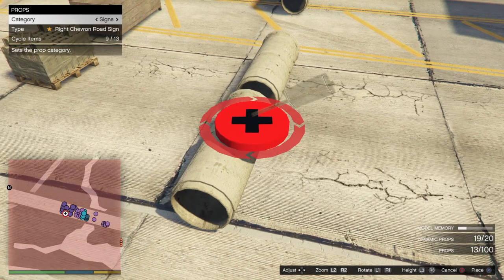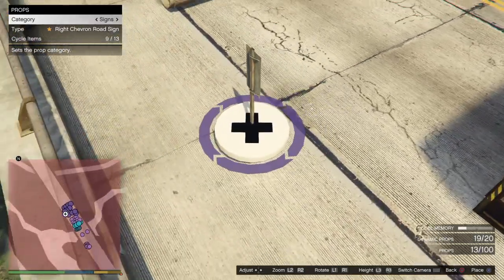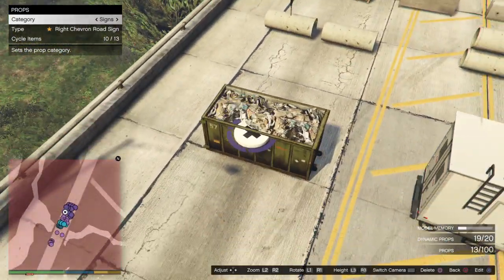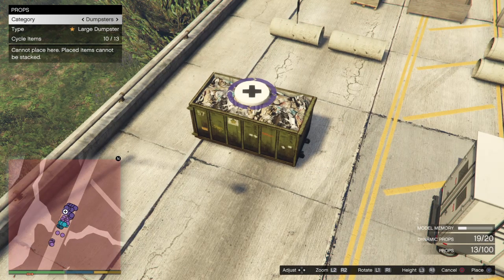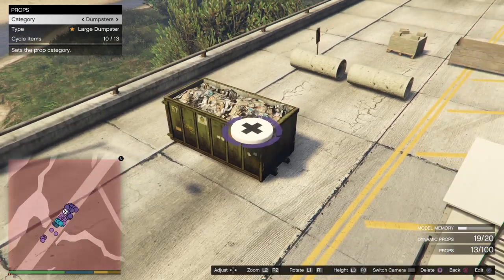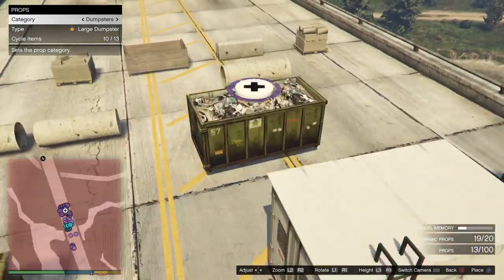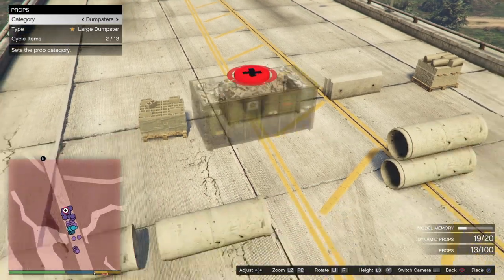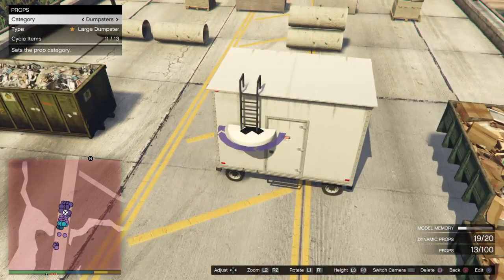Still pretty interesting to see what will come out of it — I'll definitely do some tests with it. Then we got over here the large dumpster; I think that one's new. These are basically props you would rather use in a deathmatch. I'm a stunt race creator so all these small things I mostly never use anyway, except if I'm switch glitching something.